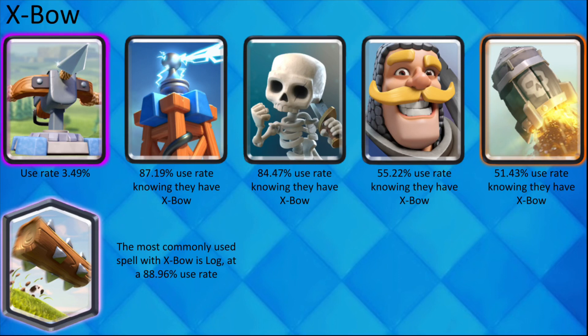When an opponent plays Expo, you can be almost sure that they have Tesla, Skeletons, and Log because they all have above 80% use rate with Expo. Not all players use Knight and Rocket, but they are used pretty often with Expo right now as they have above 50% use rate with it.